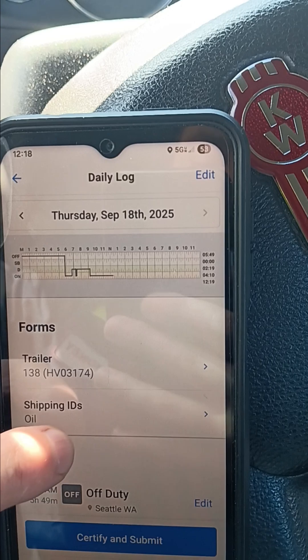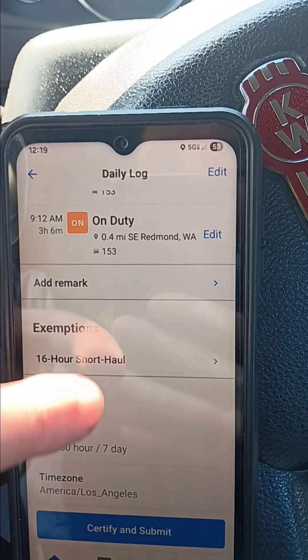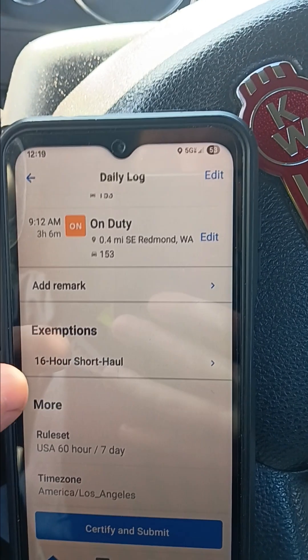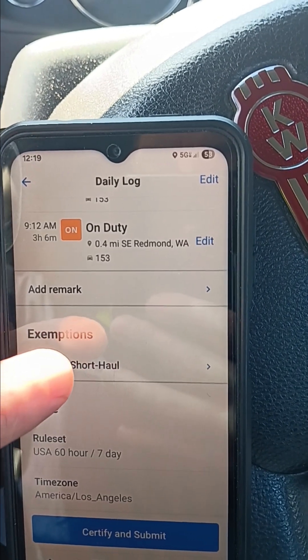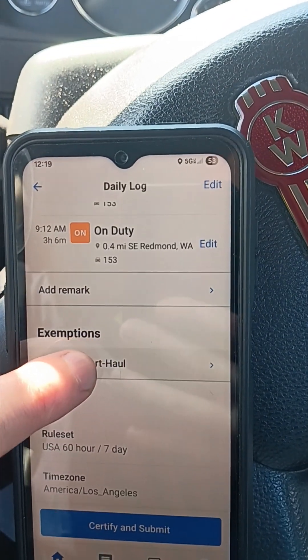After that you're supposed to pull out completely. And here is 16-hour short haul. You're supposed to press this one.